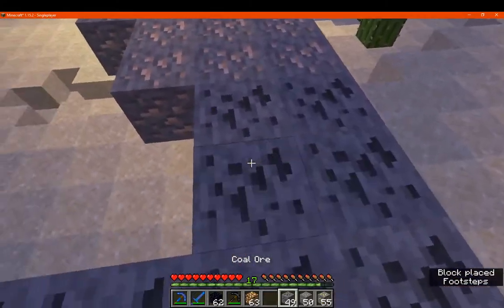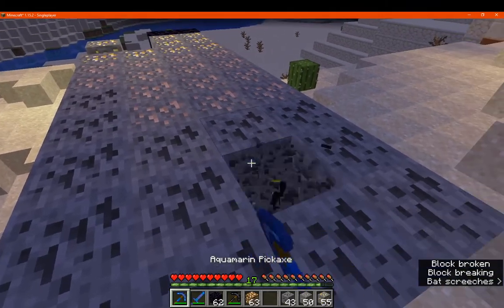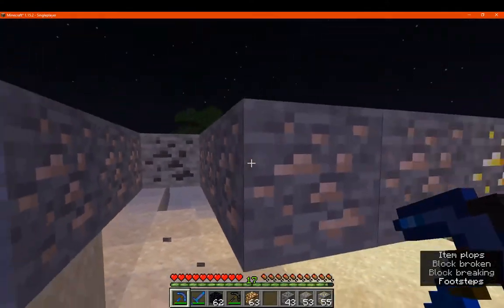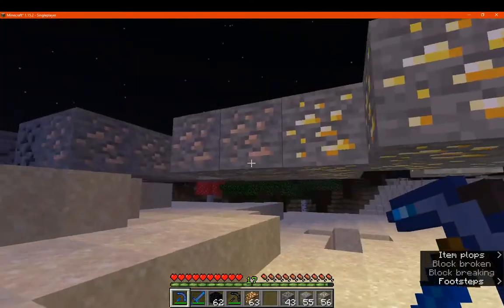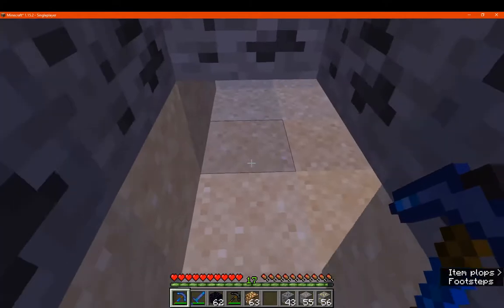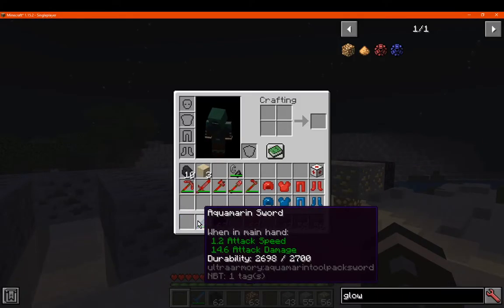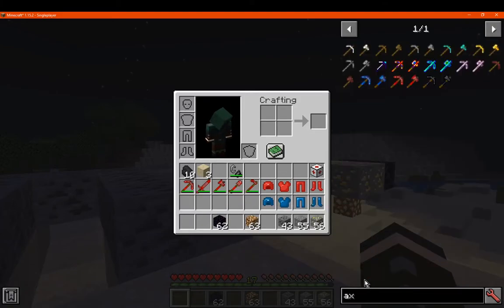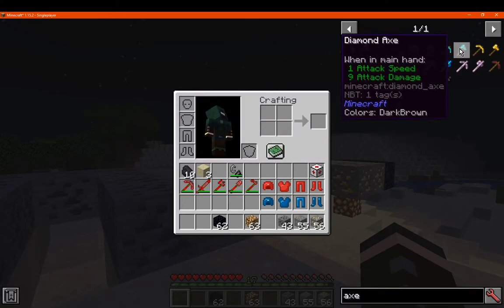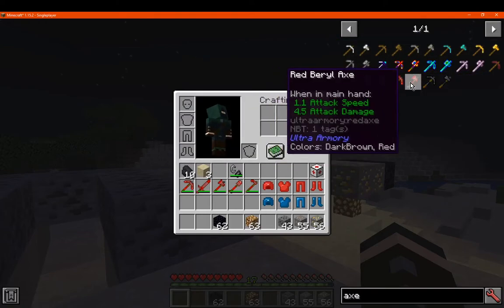So if we do this facing down, it'll mine only downwards like that. And on the side, it does actually mine the other Ocmarine or adjacent block, even if it's not exactly the same. You've got 14 damage on the sword, and if we go to the axe it is 6 — so it's not higher than the sword, unlike how you usually see that with the others. So that's something to keep in mind.